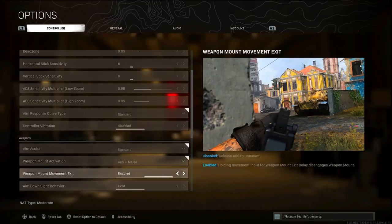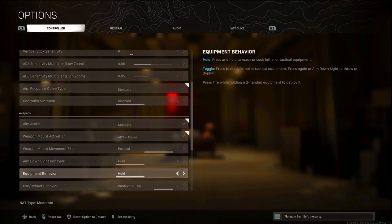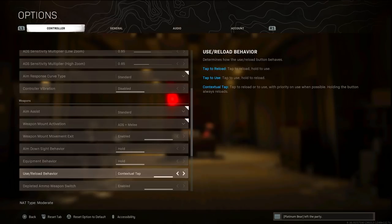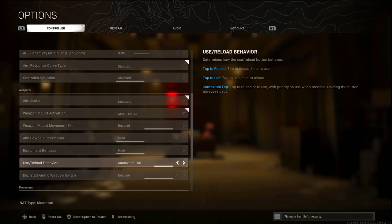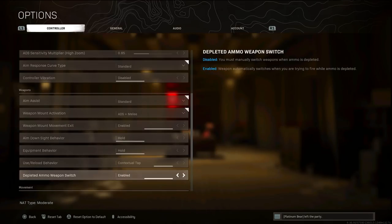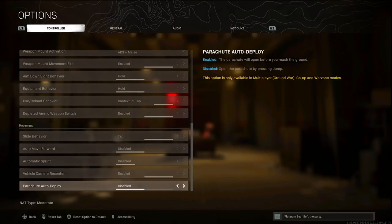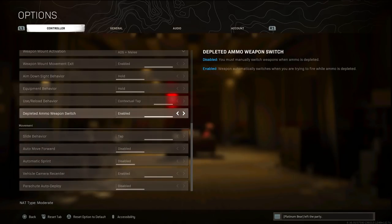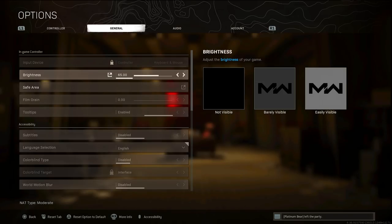Weapon mount activation and movement exit I leave the same. One thing you need to change is the Use/Reload behavior — make sure it's set to Contextual Tap. This lets you pick up items as fast as possible. If you're standing over a bunch of items and need to reload, hold Square so you don't accidentally pick things up off the ground. Everything else here is pretty much untouched besides that.